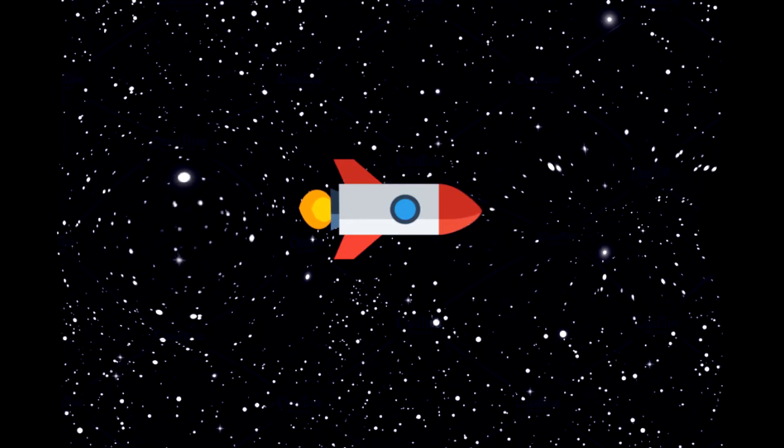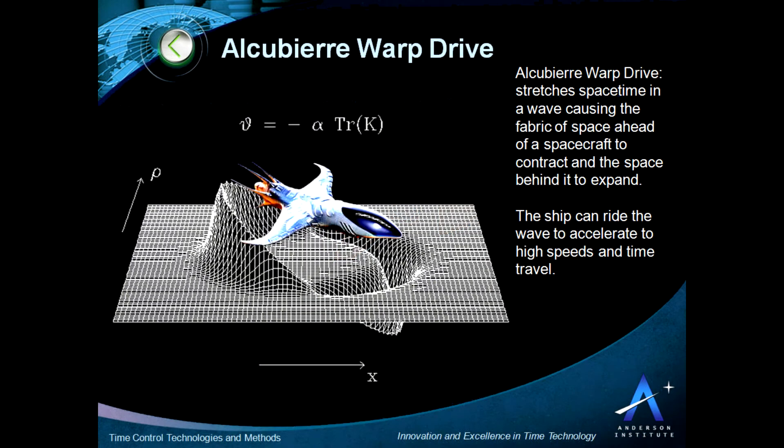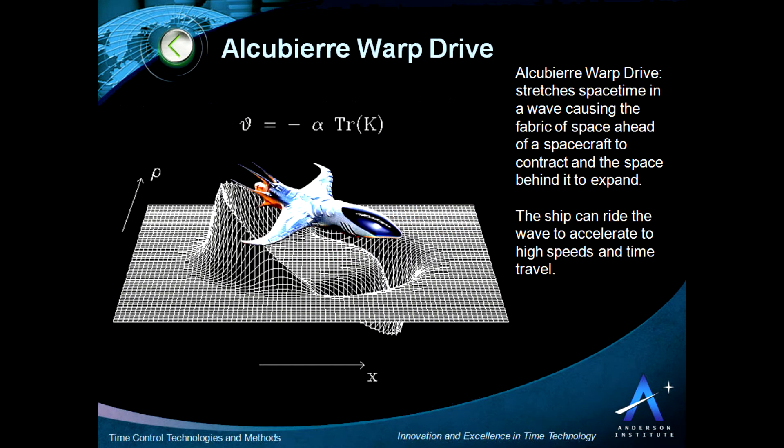Alcubierre started his math a bit differently than others. He began with a region of space that was already moving faster than light and worked his math backwards. He discovered that if you compress spacetime in front of an object while expanding it behind you, you can create a warp bubble that allows for effective faster-than-light travel. While relativity says no object can travel faster than light, space itself is not held to this rule. Amusingly, it's been said nothing can travel faster than light, so Alcubierre found a way to make nothing carry something.